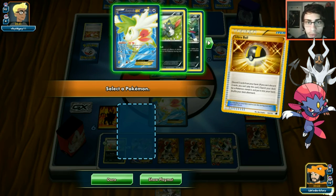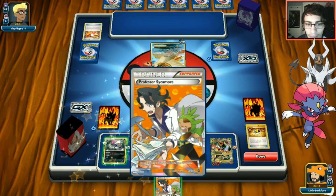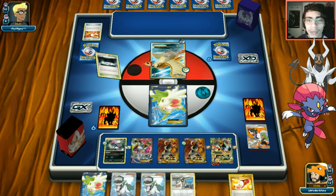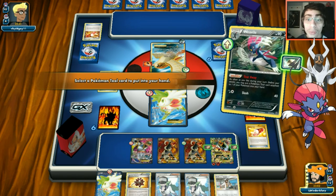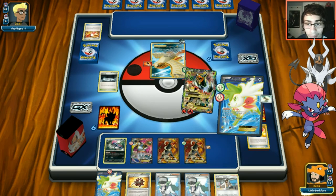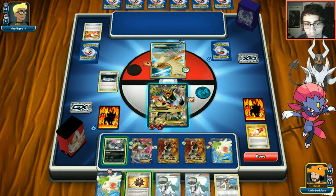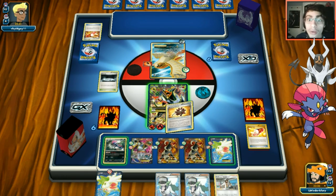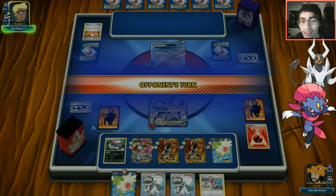We get another Spirit Link. We drop Float Stone on the active Shaymin, retreat into Houndoom, then float Hoopa. We use Tear Away to remove the Spirit Link, place it on a benched Houndoom, attach a Balloon to the active, and use Inferno Fang for 160. If they want to Mirror Move us they get knocked out first. We're in a great spot no matter what.